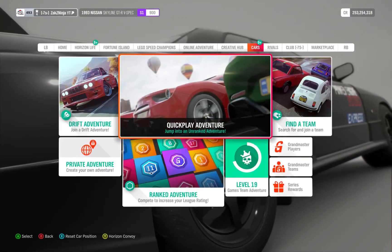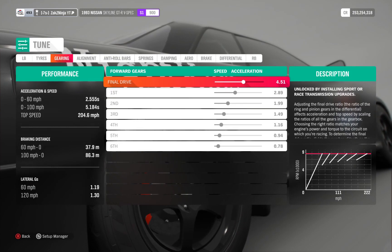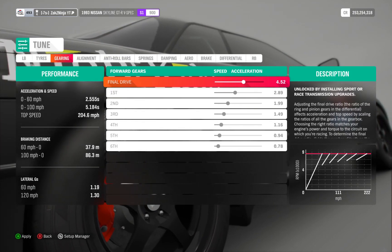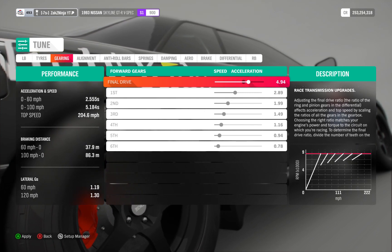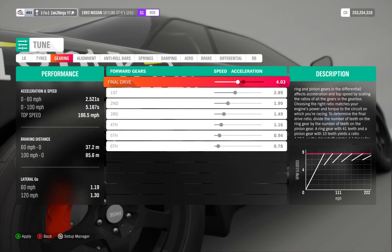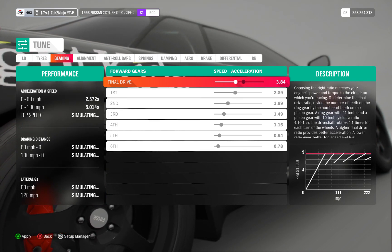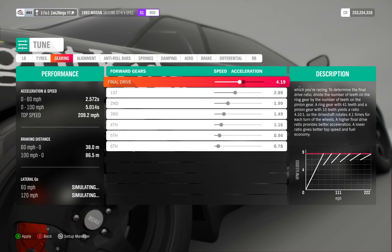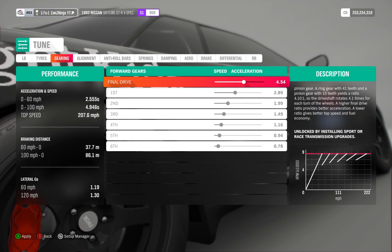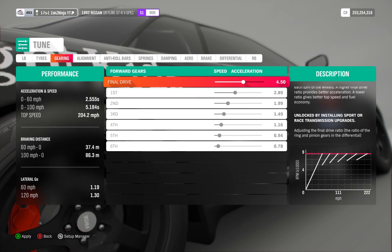This car here has six gears — not really unusual. The top speed is around where you think it should be. People would often do this where the max you can go is like 209, but it's probably not going to reach that in a race, so maybe tune it for 200, or 205.